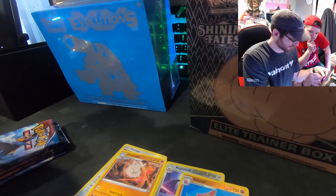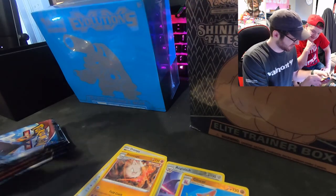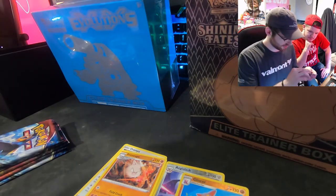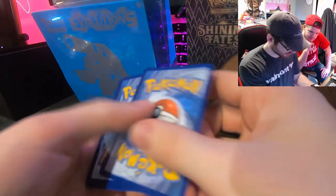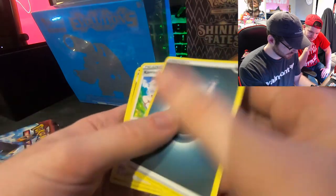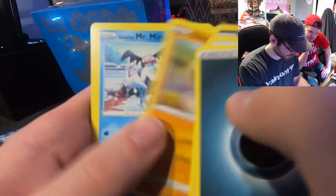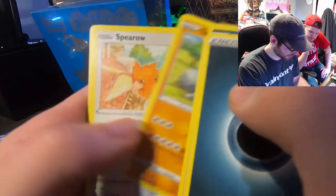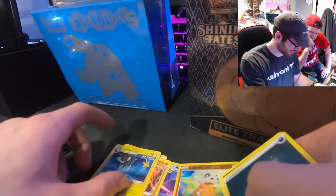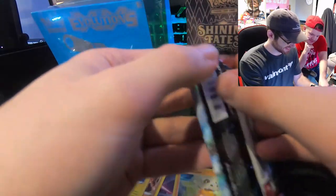As long as we're opening cards I don't care what's in it — actually that's total cap. Let's at least get a full art in this pack. Pack three: code card, Dark Crobat, Focus Band, Honchkrow, Silicobra, Mr. Mime, Bellsprout, Onix, Spearow, Cubone... and a Luxury Ball! We got a Luxury Ball — 150 HP, it literally says the price on the top.